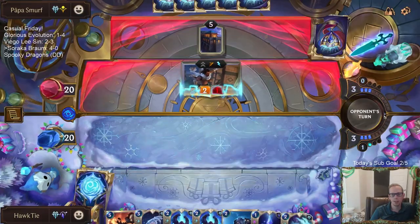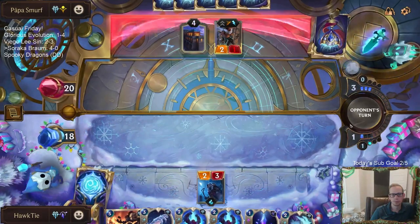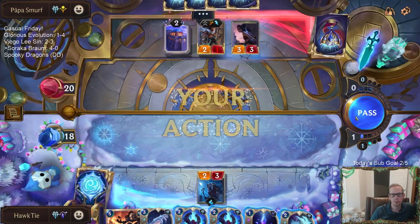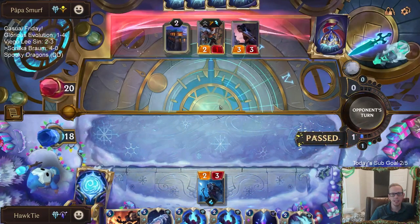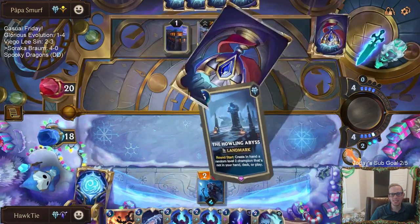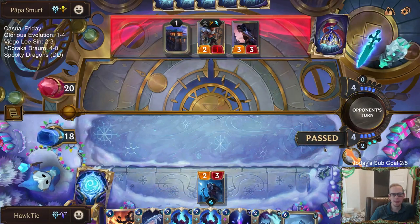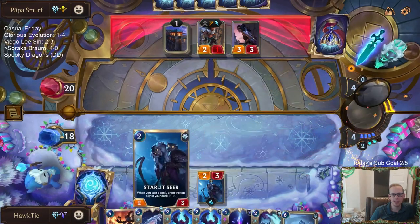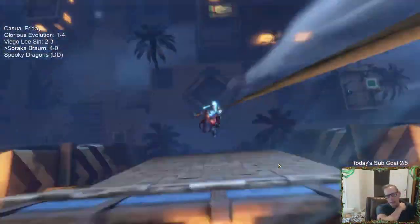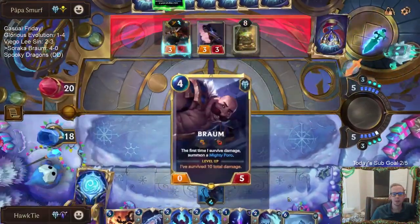Alright, so far so good for their all-in auction deck. Round three and this thing's already done - that's impressive. I need to gem there to turn this into a 3-3 to be able to block Auction. Auction's a 3-2 though, so maybe it'll be okay.